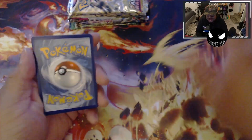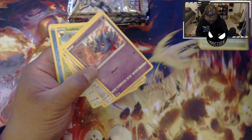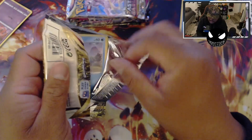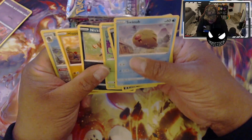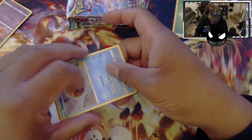First pack, Astral Radiance. Look at that, I'm getting better at opening packs. Hmm — Eevee shaman reverse holo. So I might order another one and just keep it as a display, man. It looks so good. I like, I don't want to open it, you know. No hits yet from Astral Radiance.